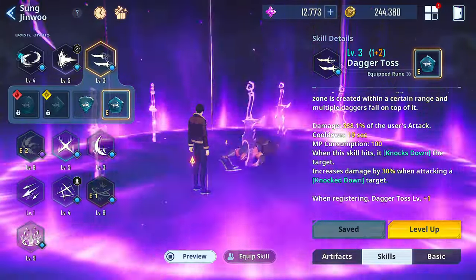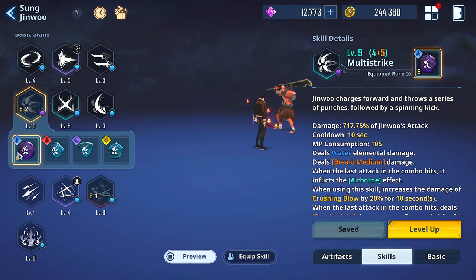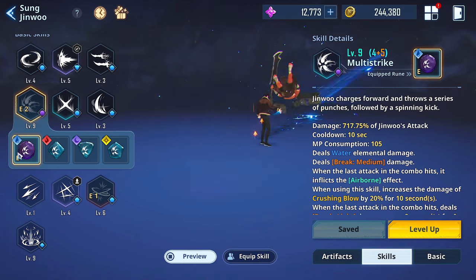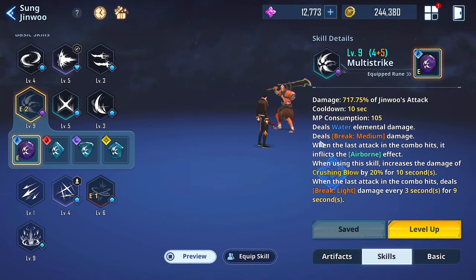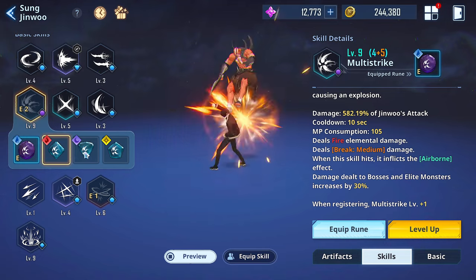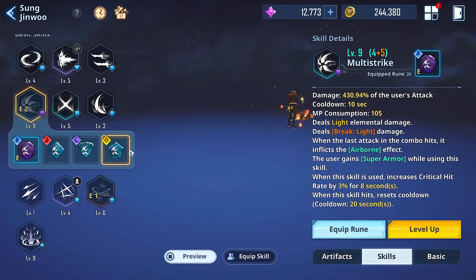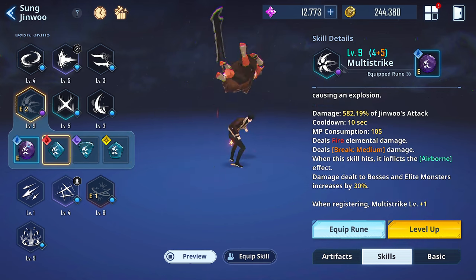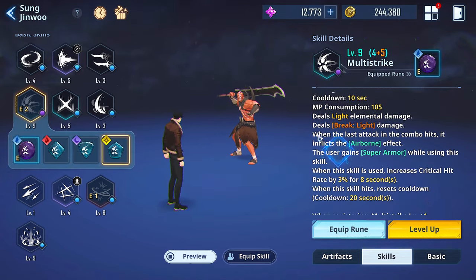Dagger Toss and Double Slash have some amazing runes too. I wanted to highlight five but there's a crap ton of really good runes in the game. I also completely ignored Multi-Strike in this video, which has amazing runes and is arguably another top three to five skill in the entire game. Multi-Strike has super armor on one rune, invincible on the next, a crit hit rate increase on another, and more. Multi-Strike is pretty insane overall.